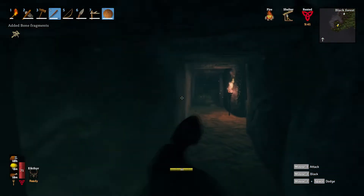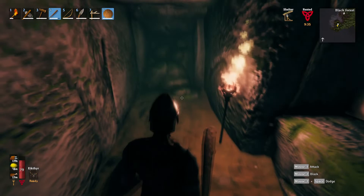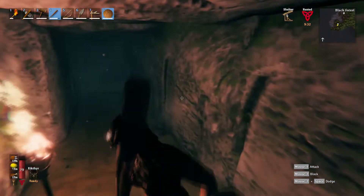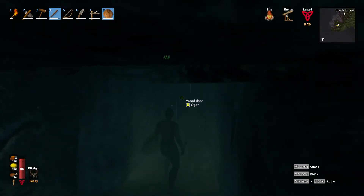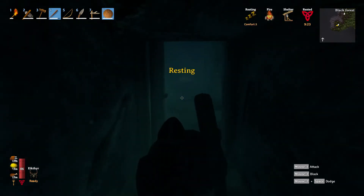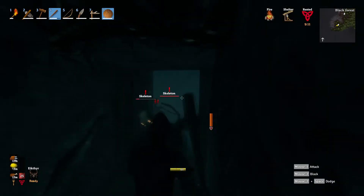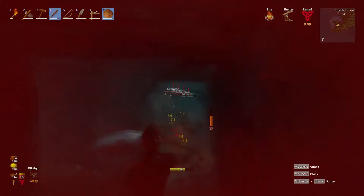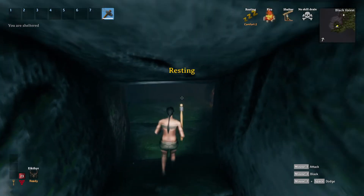Good. One guy done. Nothing back here. There is a torch there but that doesn't do us any good. Let's open up this door. Those are ghosts. Shoot, that's a one-star skeleton! We'll come back in. Okay, just barely inside.